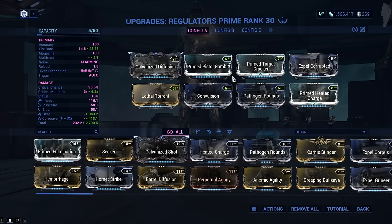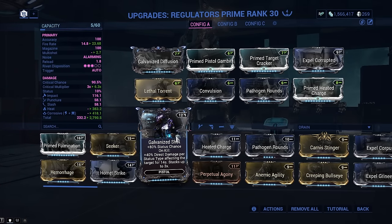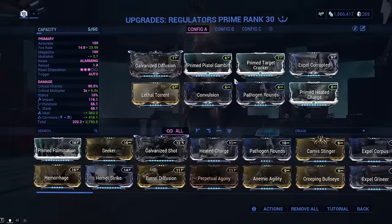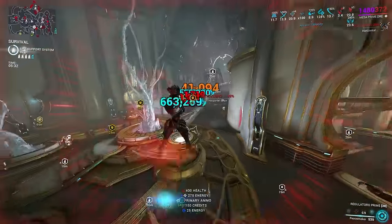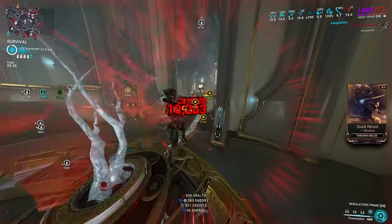Speaking of regulators, the build for them looks like this: building all in for raw damage through corrosive and heat with the generic critical mods — lethal torrent, diffusion, and abane. Galvanized Shot is not a good mod for regulators. Consider not only their very low status chance, but also that strength on Mesa is applied twice within her regulator's damage equation and functions additively to base damage mods. There's a reason we don't use Serration and Heavy Caliber together — because it gives ultimately diminishing returns.